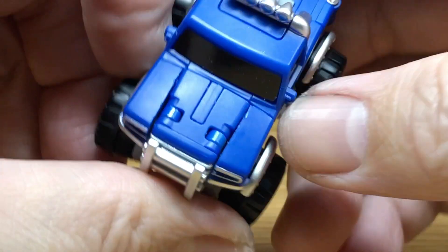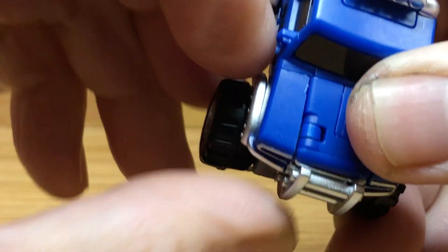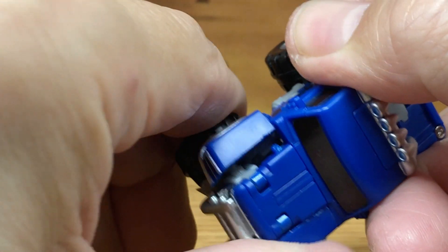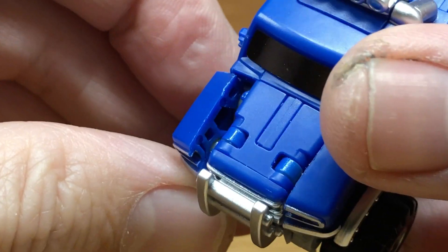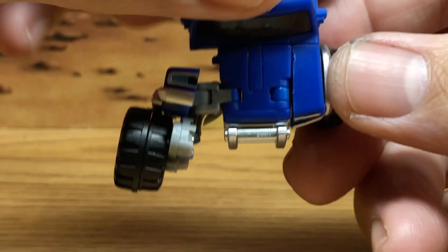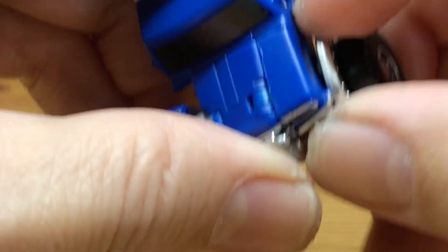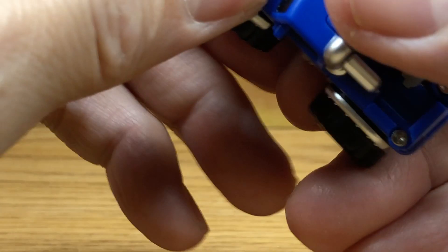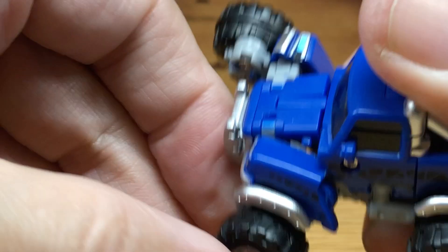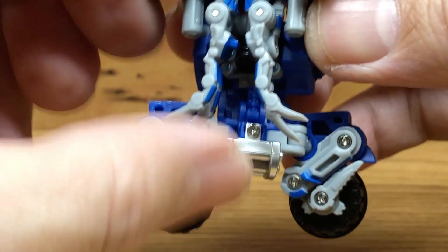To transform the figure, it comes untabbed. One of the challenges though is these tabs — they are a little bit difficult to untab. Once you get it untabbed, you can extend it on this double hinge, which is going to form his feet. Do the same on this side. It's a little hard to get untabbed, but that's actually a good thing because in vehicle mode it stays tabbed in. On the double hinge, extend it and flip it around.